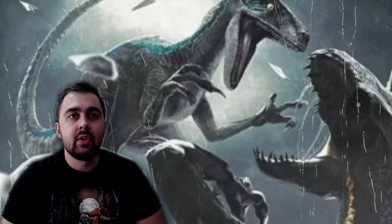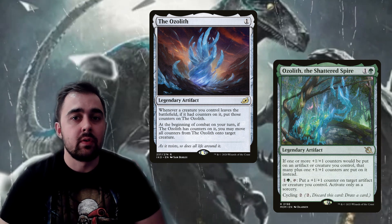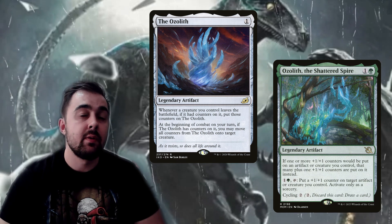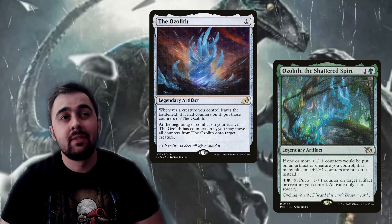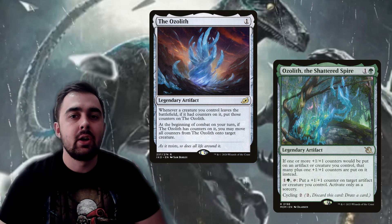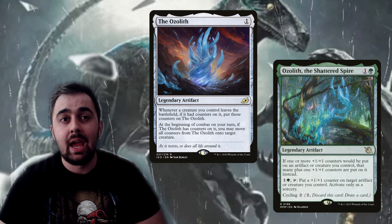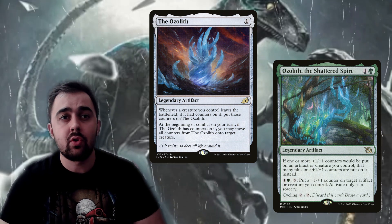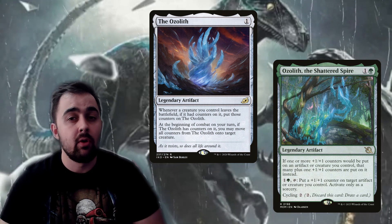For counter synergies, Ozolith and Ozolith Shattered Spire are both excellent in the deck. The Ozolith lets you store counters from dinosaurs that die and then put them onto Blue, spreading counters to all your other dinosaurs. Ozolith Shattered Spire adds more +1/+1 counters when dinosaurs enter the battlefield, can put +1/+1 counters on target artifacts or creatures you control, and has a cycling ability — giving a lot of versatility.